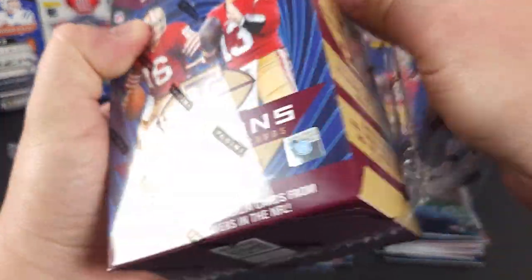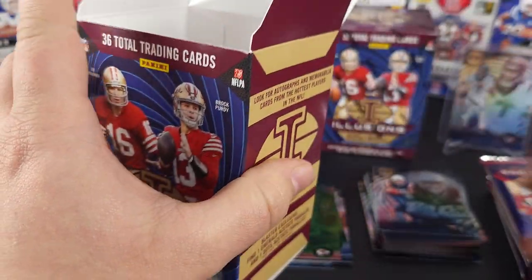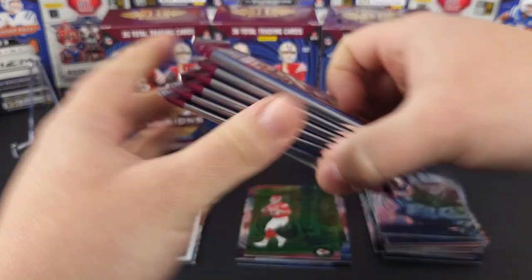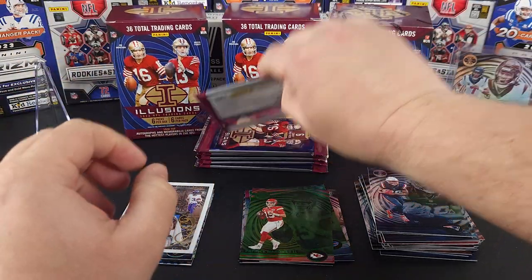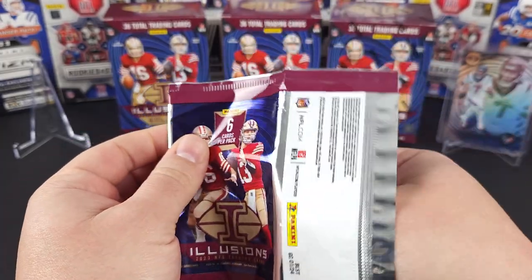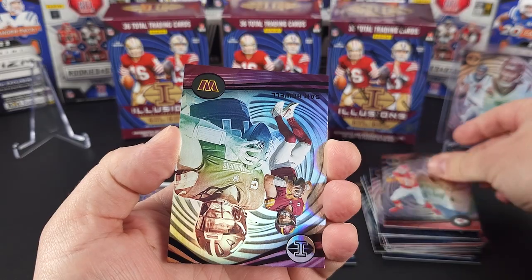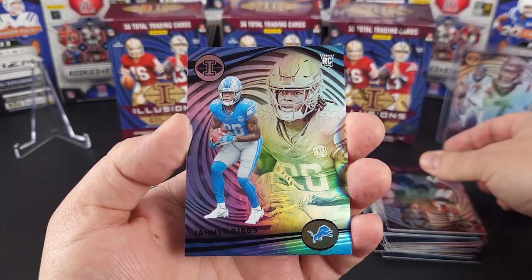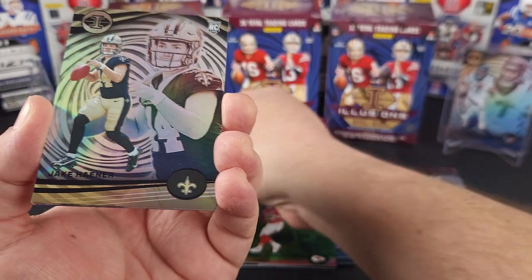On to number two. At least we got one CJ Stroud to start off — that is always a good thing. We got some Kansas City right off the bat — Travis Kelce. Rookie Sam Howe. Rookie Jameer Gibbs on the base. Another rookie, Jake Hayner.